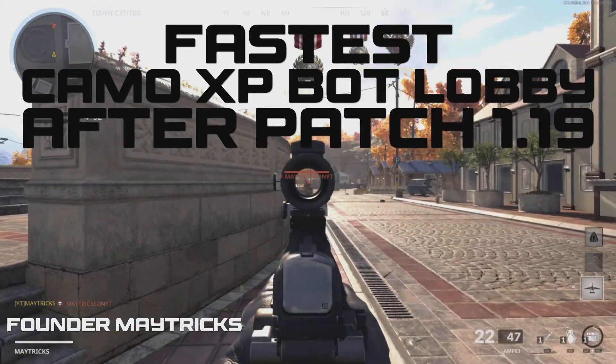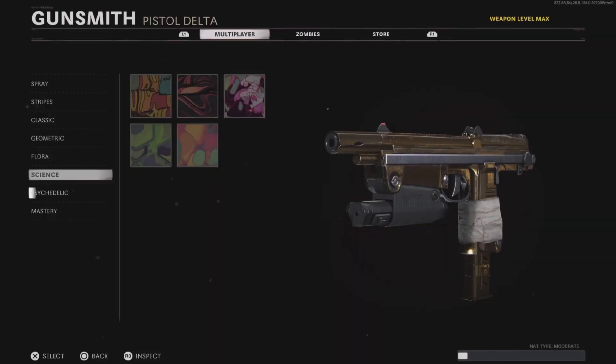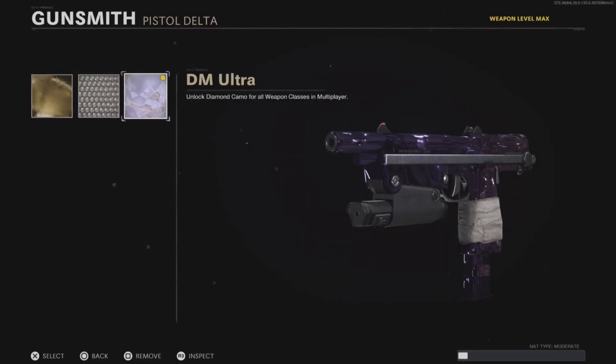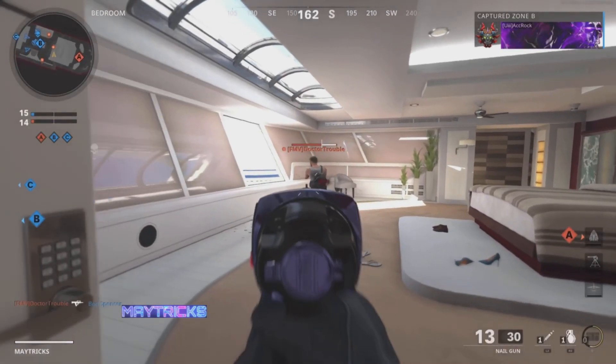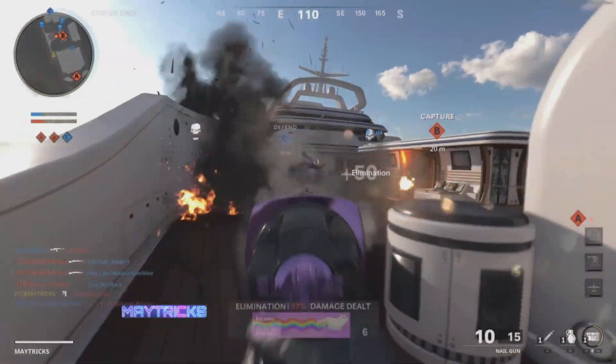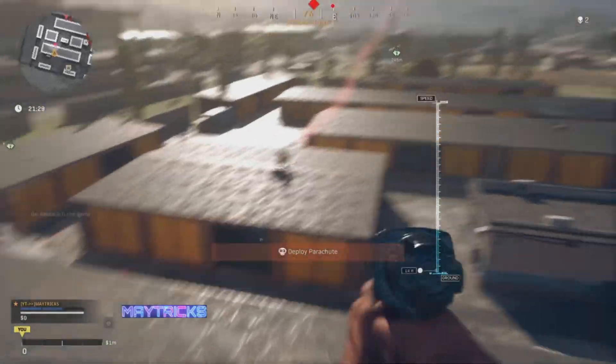Hi everybody, welcome to the channel. It's Matrix here. In today's video I'm going to show you how to do the XP camo lobby glitch after patch 1.19. I fully tested it myself and it is still working after 1.19. This is the fastest camo XP lobby working after patch 1.19 to unlock your DM Ultra super fast and to get tons of XP for Season 4.